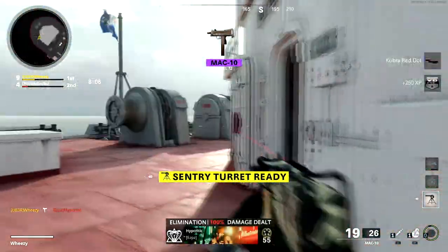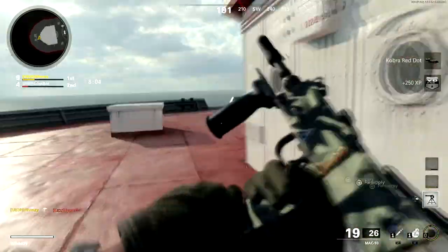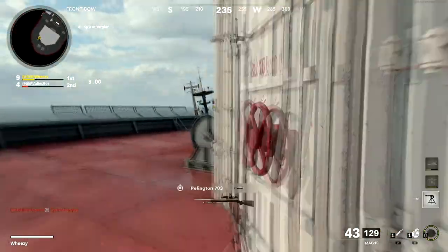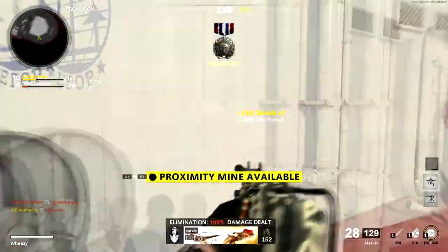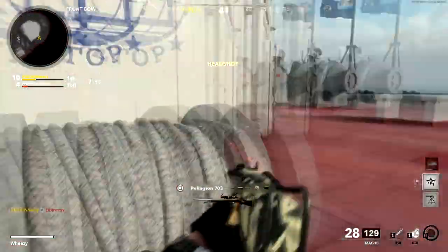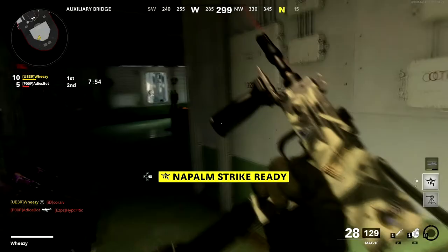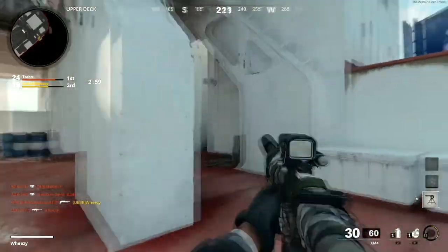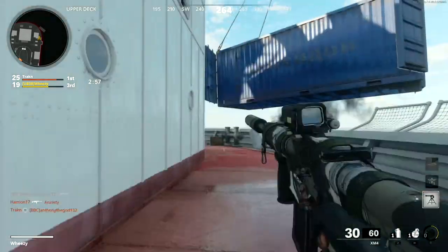You don't necessarily have to push to the wheelhouse from this position. In fact it's quite dangerous because there are lines of sight from the upper deck, the windows, and the covered room at the bottom of the stairs. So this is a strong position, though it can be tough to get out of. If you find you're not getting a lot of traffic, you will have to move, but it can be pretty strong on its own.